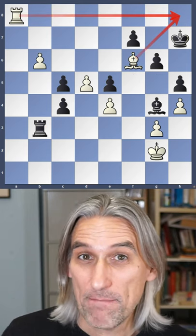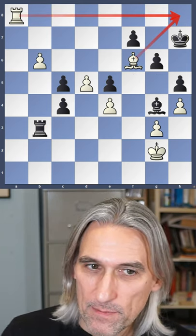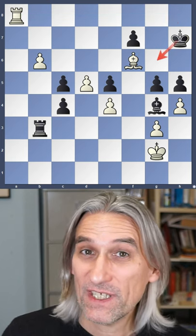Bishop f6 threatens rook h8, mate. Black plays g5 to give the king some room.